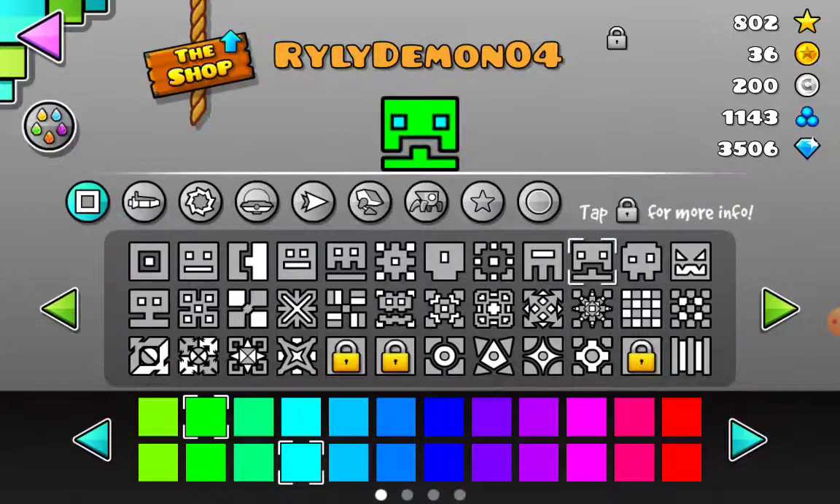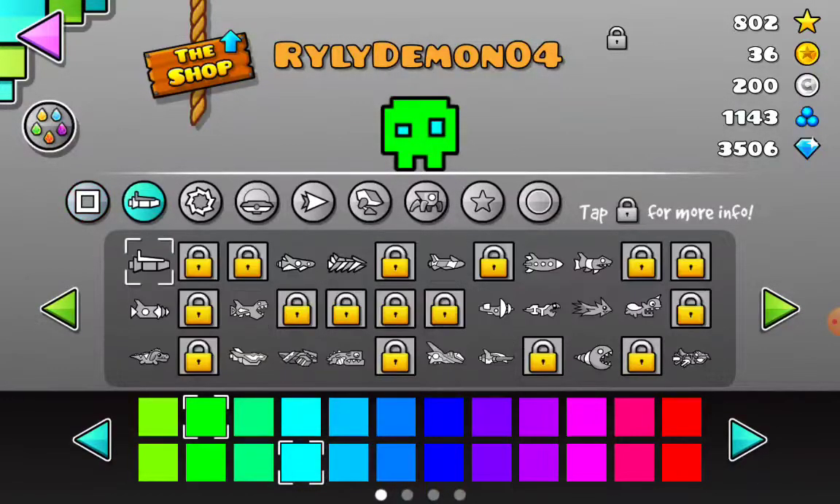If you want to be like in the Jump to Dash trailer, go for this icon. And use this if you beat Jumper. Use it with this — the normal ship, the default ship, or the Cloudafunk ship.